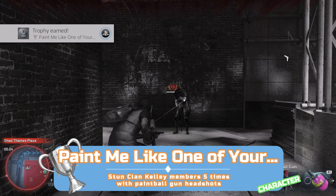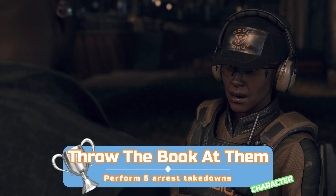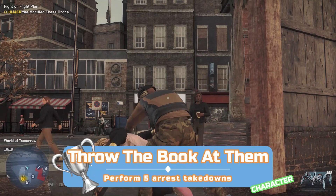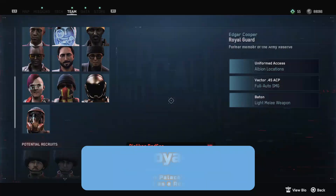For this trophy you'll need a law enforcement officer — a police officer which you can find at Buckingham Palace, or an Albion guard which you can find everywhere. You actually recruit an Albion guard during the story mission Inside Albion, so you can just wait until then. Once you have one, start taking civilians down — they don't need to be hostile. Just press square near them and do this five times to arrest them, and you're done.